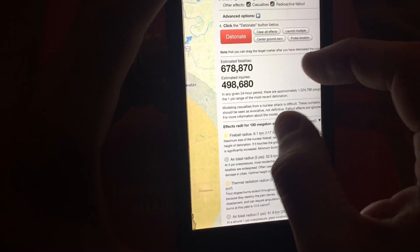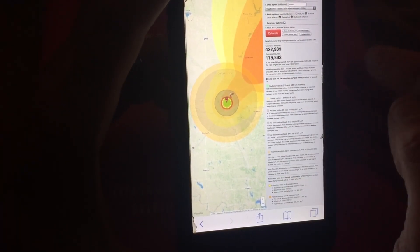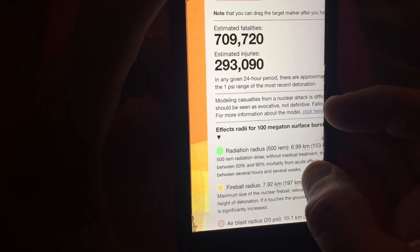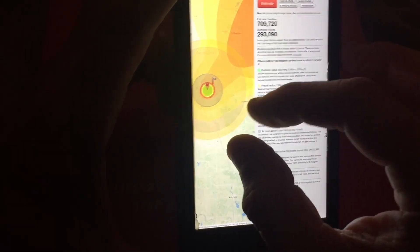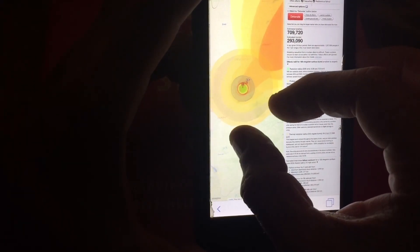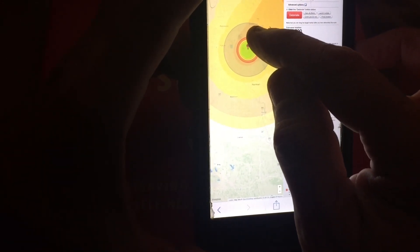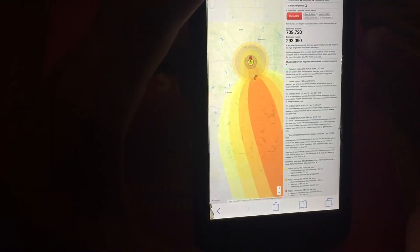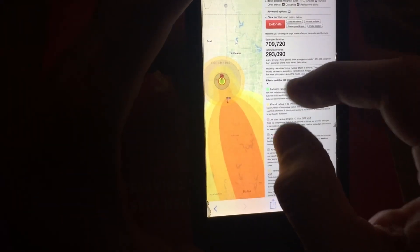All right, that was air burst. Now we go over to surface — boom. It shows estimated casualties: estimated fatalities, estimated injuries, and another map with the colors. And there's a little flag right here and you can shift it to change the wind direction and things like that. There's a whole bunch of stuff in this — just something to play around with and get an idea.